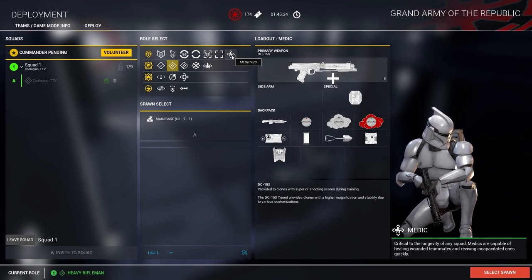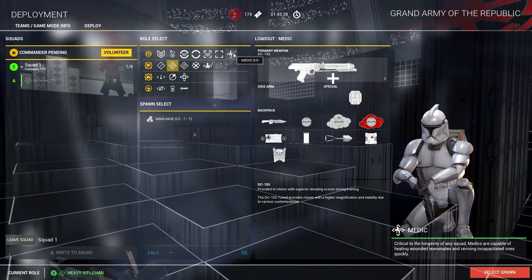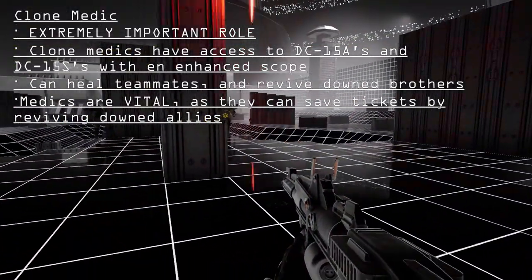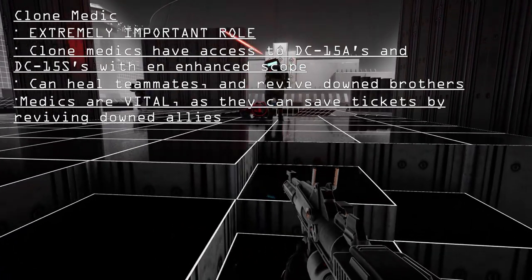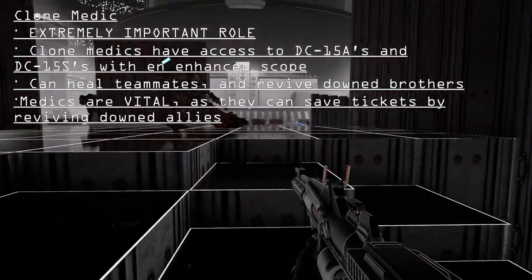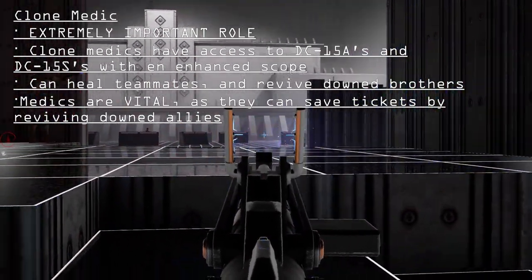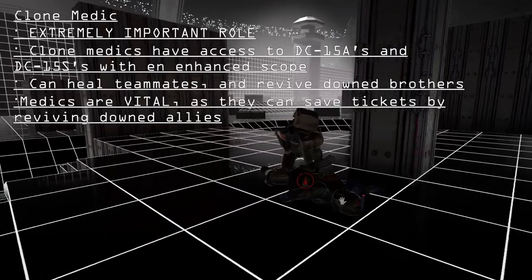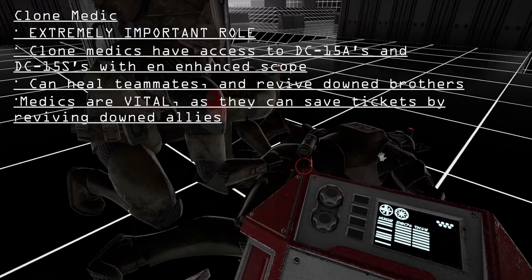An extremely important and vital role on the battlefield is the medic. The medic has a similar loadout to the rifleman, with DC-15S and DC-15A blaster rifles and a scope. Each medic is equipped with nine bandages, bacta canisters, and a medkit that slowly administers bacta to your brothers. Medics are an extremely important role as they can save tickets in the long run.